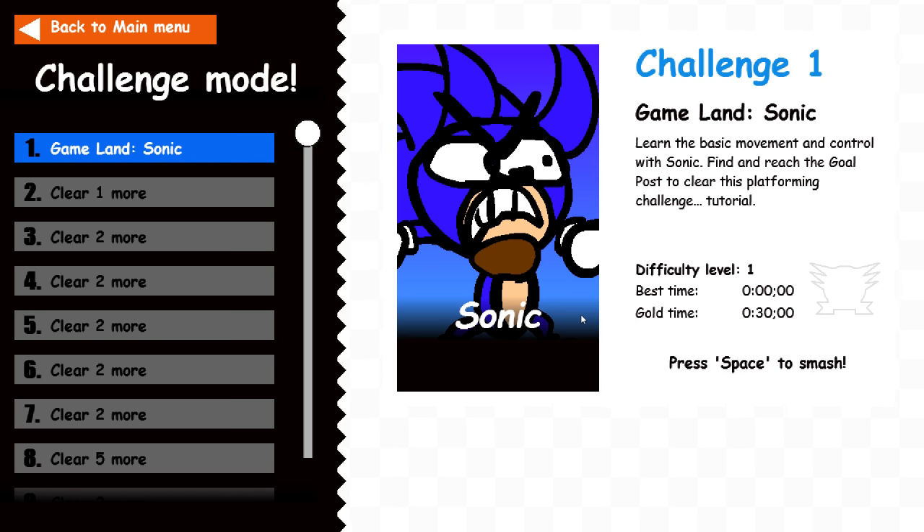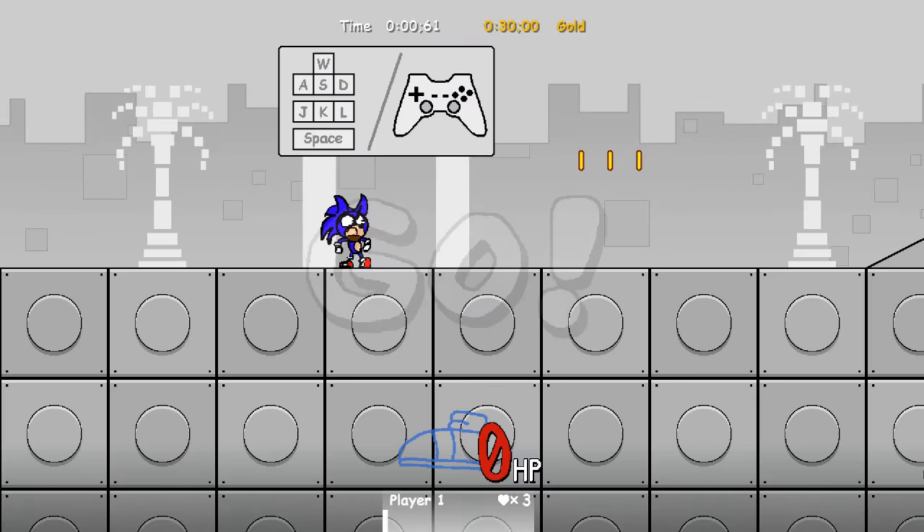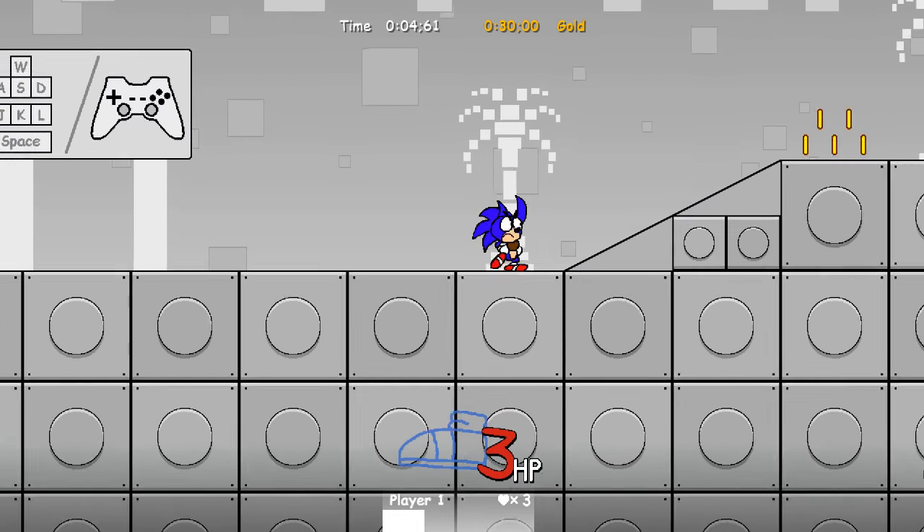Learn the basic movement and control with Sonic. Find and reach the goal post to clear the platform and challenge tutorial. Press Space to Smash. I've got a controller with me, so I thought I'd rather use that. The A button is to jump, obviously.